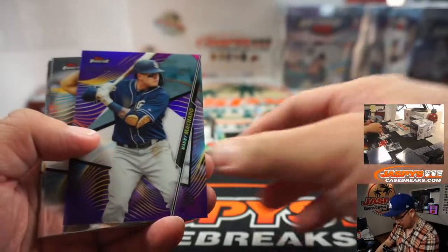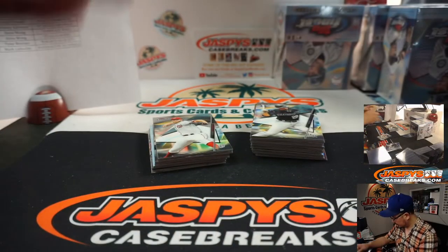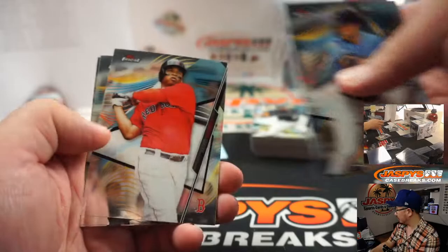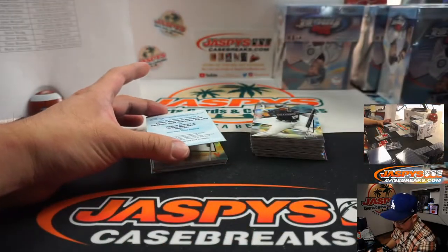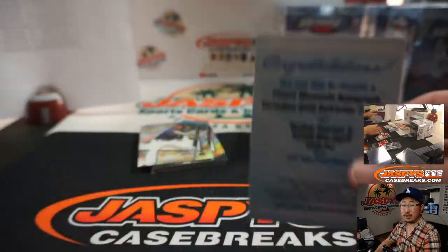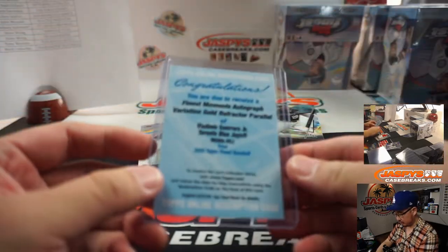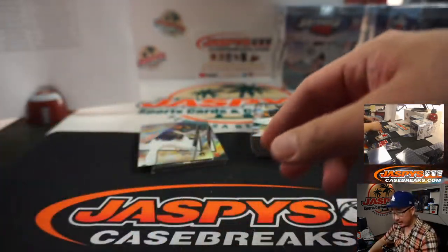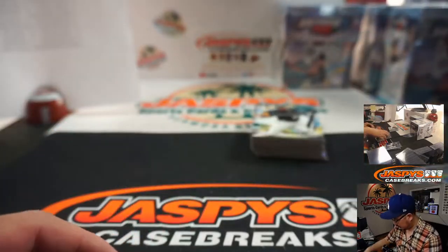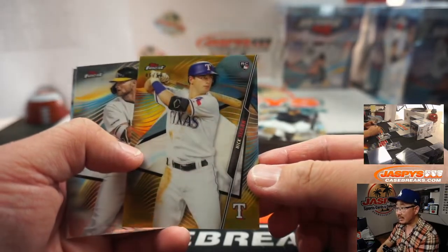Alright, next one here. There's Manny Machado to 250, Padres. Finest moments autograph variation gold refractor parallel — Vlad Guerrero Jr., Blue Jays. I like that they put the team names on there now.